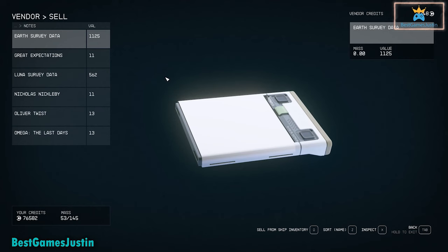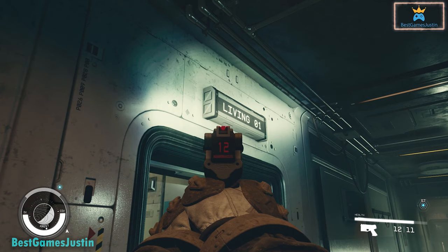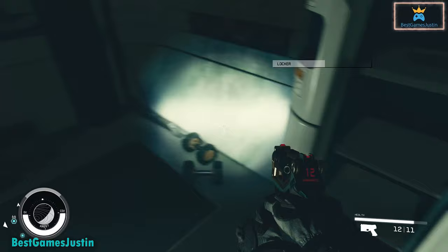One thing to know is that items will be sold for less than the value displayed on screen when looting them. In Living Zero One you have a few books like Frankenstein, The Comet, War of the Worlds, and other small items like The Levitating Desk Planet, which are worth a lot — 240 credits and they weigh 2.5.